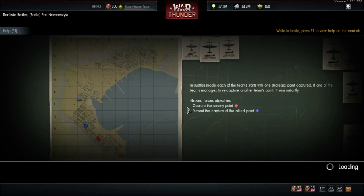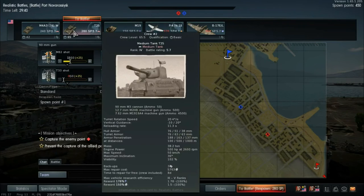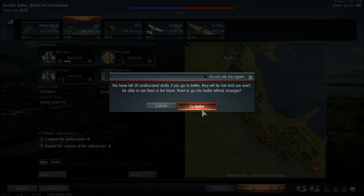Port Novorossičk — this is an interesting map. It really follows the same idea that a lot of other maps do. As you can see, these are more expensive now, so we're probably top tier at 5.7, which would make sense.